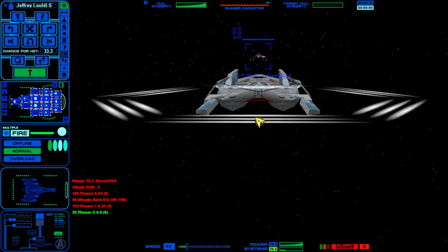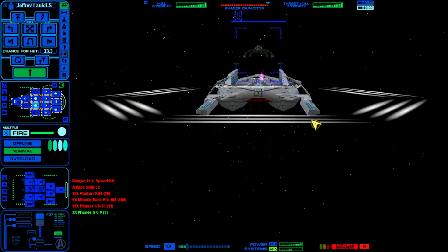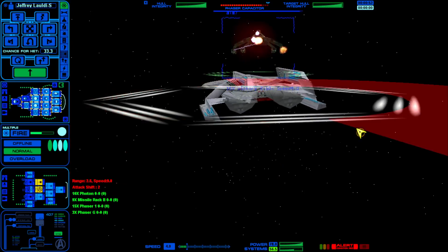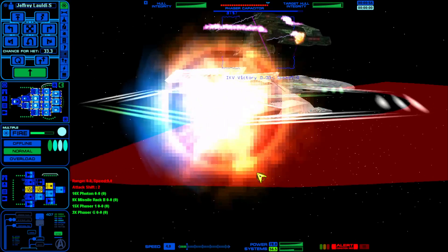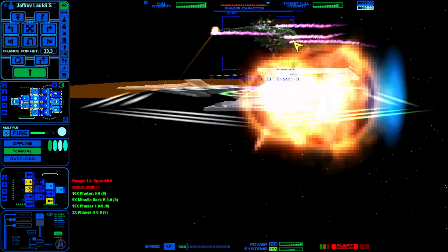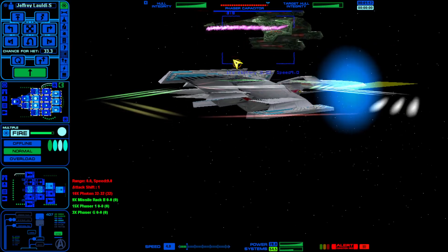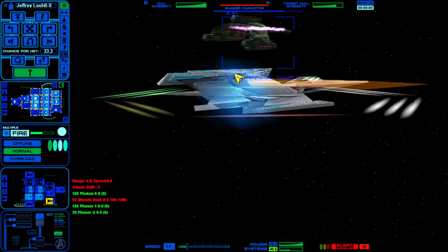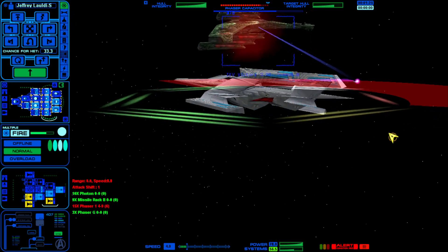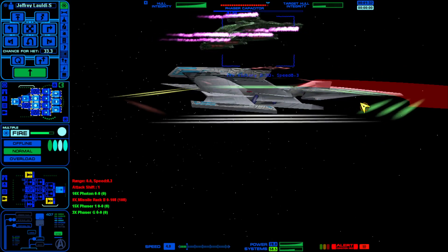And the Yamato class — a unique Excelsior-esque design. Gatling Phasers — we'll have to talk about those more quickly. They're effectively a Phaser 1 that can fire four times. They were invented by an ally of the Federation, the Hydrons.